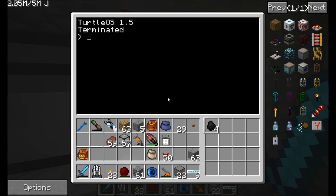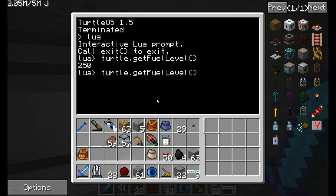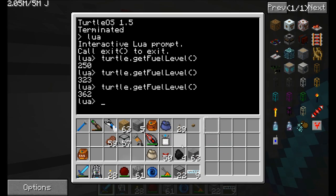Now if we were to pop into this turtle here — I was going to put coal in there, but let's do a turtle.getFuelLevel like so. 250. Cool. Now if we run this again a few seconds later, we're at 323. We're at 362. So we're doing a good job of powering up our turtles. These charge stations are doing exactly what we want.